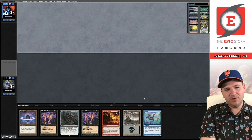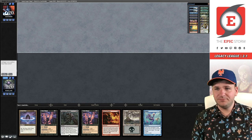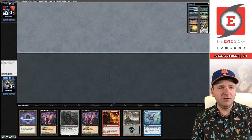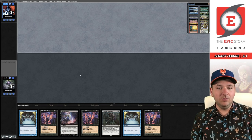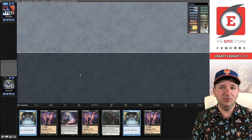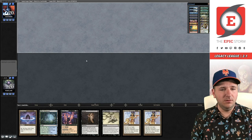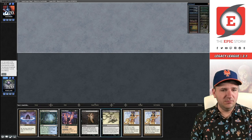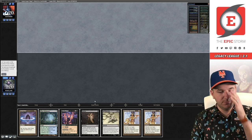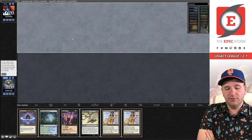This hand is something, and I think that something is a mulligan — it's just too clunky and too slow. Even if this Swamp was like an Underground Sea, I think I'd still ship this hand. Our opponent is taking a mulligan and we will as well. We are definitely not keeping this next hand, so we'll be going to five — our opponent's also gone to five.